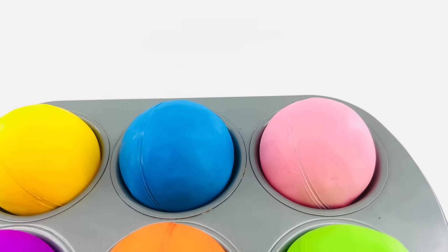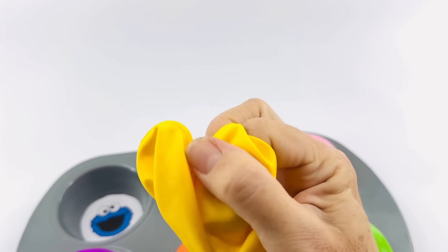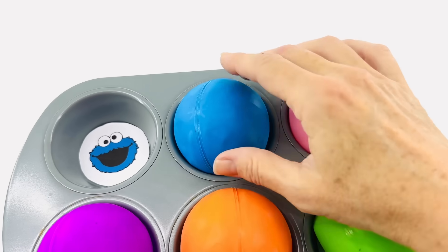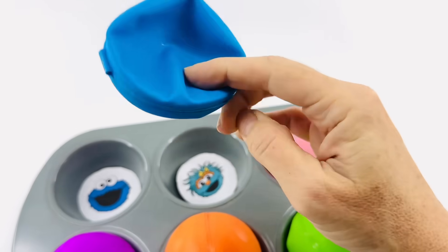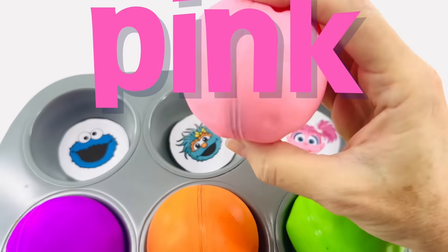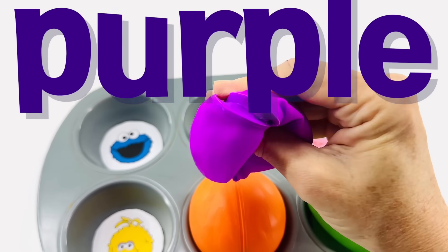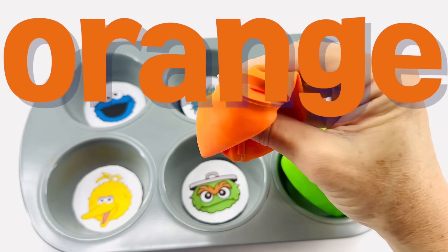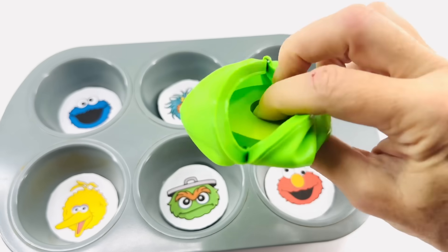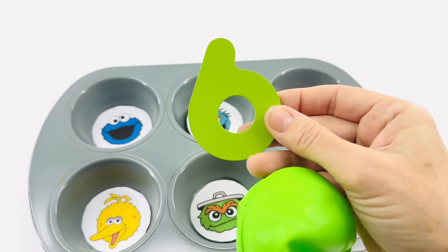Help me look for number six. Maybe he's hiding in these balls. Let's check the yellow ball. No, no number in here. But that's Cookie Monster. Let's check the blue ball. No, I don't see a number in here. What about the pink ball? No number. The purple ball. No. The orange ball. Nothing inside. What about the green ball? There's a number inside. It's the number six. Six.